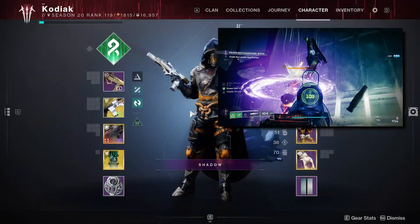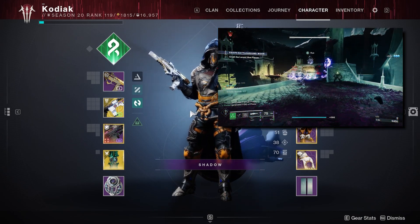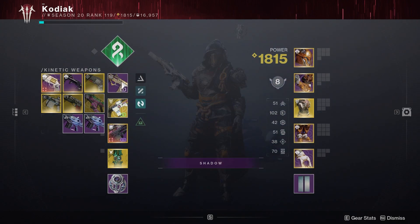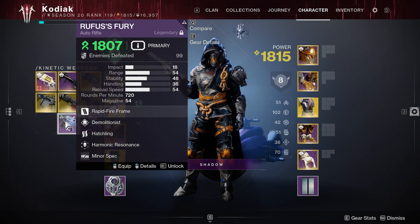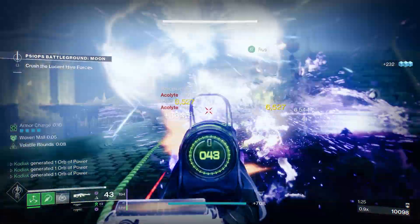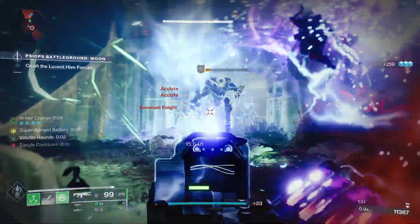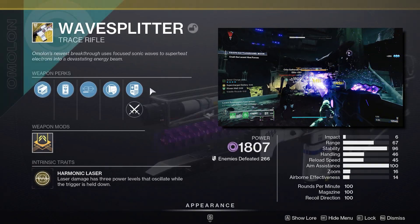Finally onto weapons — any Strand or void weapon works, but here are my recommendations. For a primary, I'd recommend the Immortal SMG from the last Trials rotation; it can roll with Hatchling or Target Lock, which is a nice damage-boosting perk. I'd also recommend Rufus's Fury, the assault rifle from the Root of Nightmares raid — I have a decent roll with Demolitionist and Hatchling, and it's a red border weapon so you can craft it. Realistically any Strand weapon works fine here, since we're using our heavy weapon most of the time and the Strand primary is mainly there to shoot the tangles we generate.